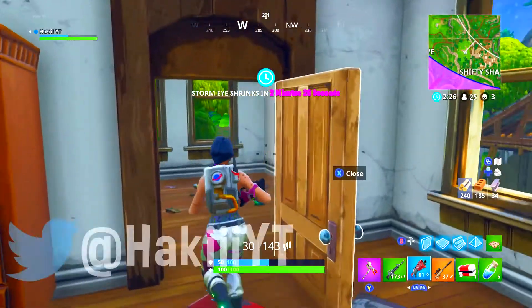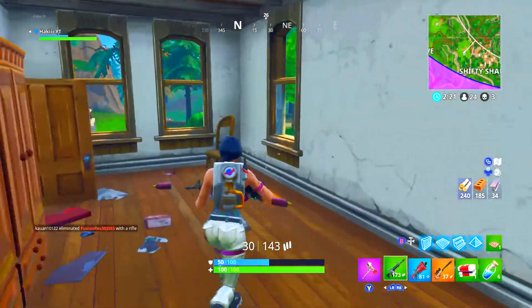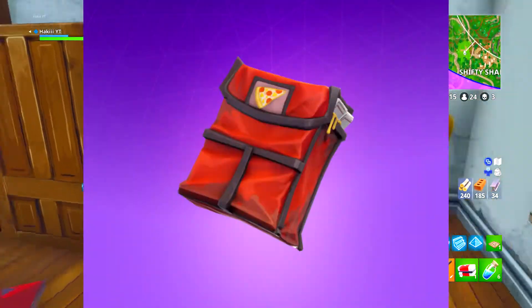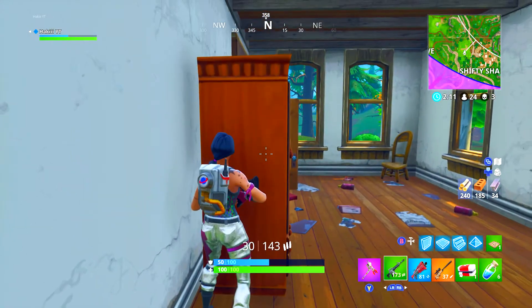At number 6 we have actually an unreleased back bling — but if you're watching this video a bit later, it might already be out. It should release pretty soon. This is called the Special Delivery back bling. If your biggest dream was to deliver pizzas in Fortnite, well, there you have it.